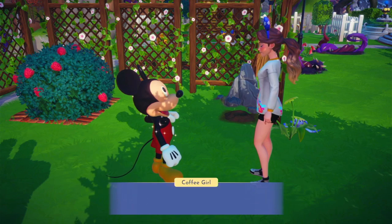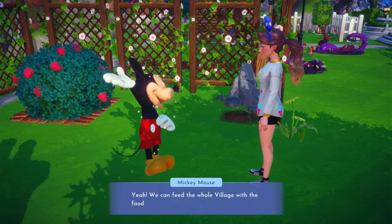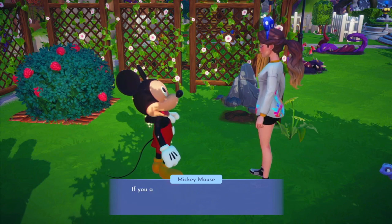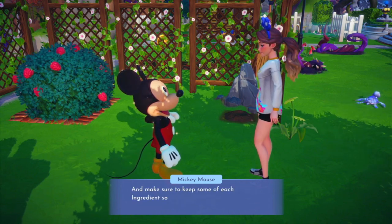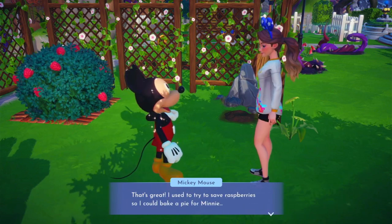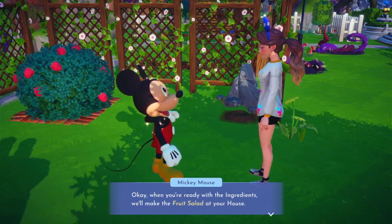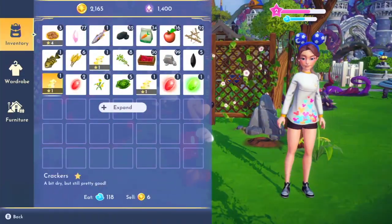Mickey says: 'Well, Coffee Girl, you've sure got a green thumb!' Gardening is really useful — we can feed the whole village with the food we grow in our gardens. Mickey now wants us to get some ingredients ready for a fruit salad. Apples grow on the apple trees around the village. He also wants us to pick up the wheat we planted. We already have wheat, apples, and lots of raspberries in our inventory.